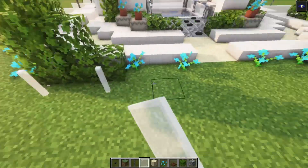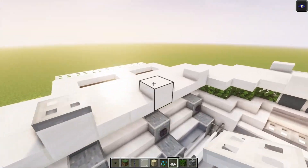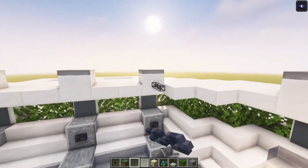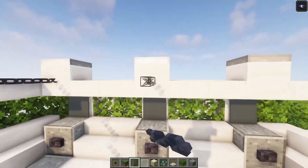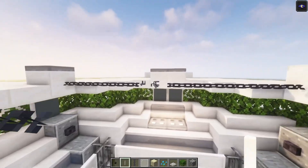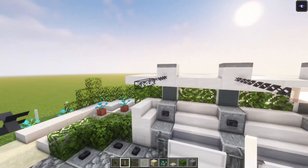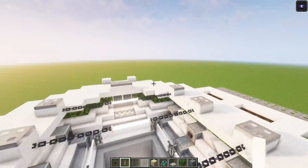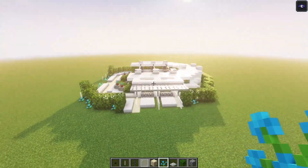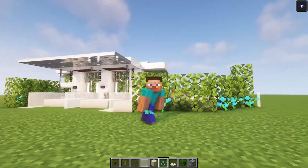Take some glass and place it in as well just for decoration. Then take some iron trapdoors and place them on top. Take some chains and go all the way across. Then replace these center blocks with some end rods. And here we go! You can definitely add a lot more decoration to this if you want to, but I'm going to keep it as this. I'm actually really happy with how this one turned out. If you enjoyed this, please leave a like and subscribe. See you the next time!